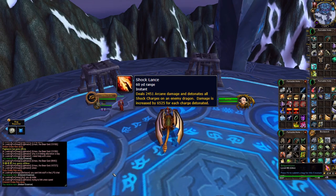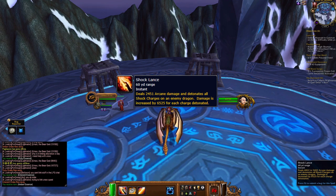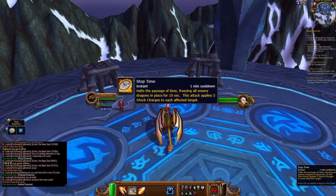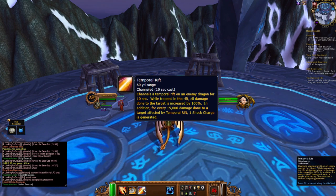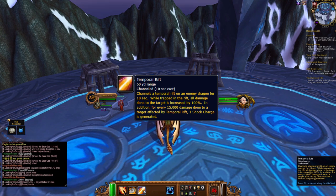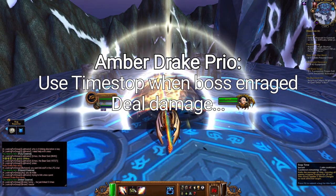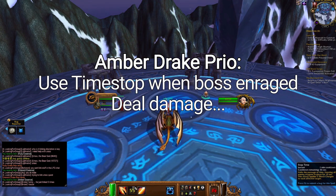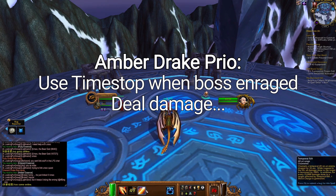Amber Drake. Ability 1, Shock Glance, deals damage and detonates all shock charges on an enemy, increasing damage by 6,000 for each shock charge detonated. Ability 2, Stop Time, stops time for 10 seconds and puts 5 shock charges on enemies affected. Ability 3, Temporal Rift, channels a Temporal Rift on an enemy for 10 seconds — all damage done to the target is increased by 100%, and every 15,000 damage done will add a shock charge to the target. General playstyle: use Stop Time when the boss enrages. Since multiple people will likely have the Amber Drake, communicate with your fellow Amber Drakes. Use Temporal Rift if nobody else is doing so, otherwise spam Shock Glance.